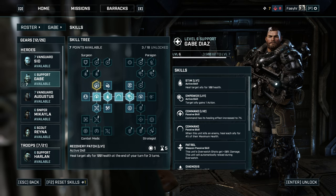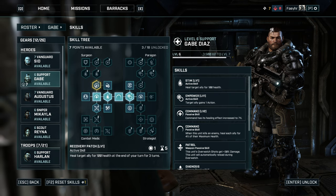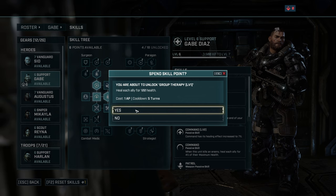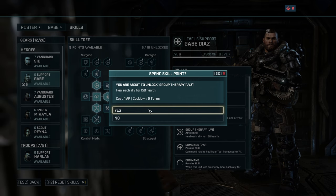Next, learn Recovery Patch level 1. This will heal you or your ally 100 health at the end of your turn for 3 turns — the healing only takes effect after your turn and lasts for 3 turns, so use this on allies that are very low on health. Next, learn Group Therapy level 1 and 2, which will heal you and your allies for 150 health. Use this skill if you have at least 2 allies with low health. If you just need to heal 1 ally, use Stim unless it's on cooldown.